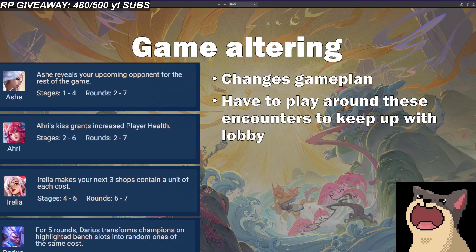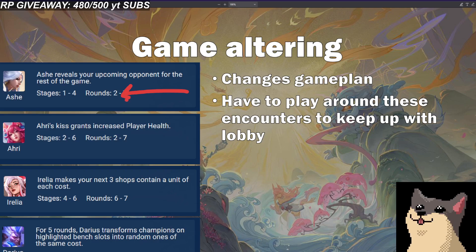Now we can go through some other encounters — the game-altering ones. These are ones that change your game plan and you usually have to play around them well. For example, Ash basically makes it so you can see your opponent. This reduces the randomness of not knowing who you're facing, so you have to focus a lot on positioning. If you're not properly positioning each fight, the other guy will be positioning against you. Fortune players know how strong they need to be relative to what you're playing.